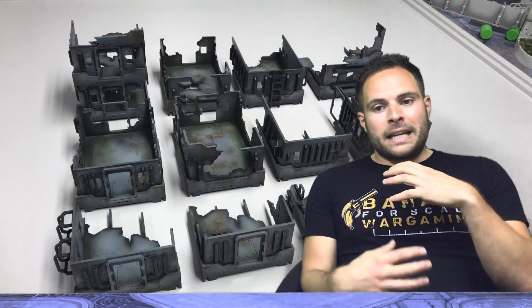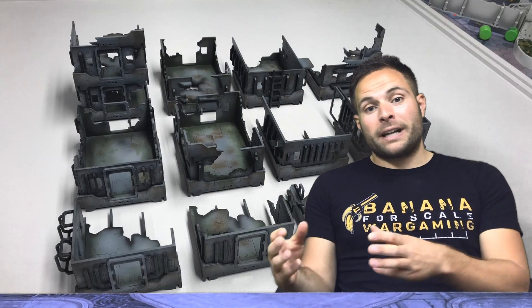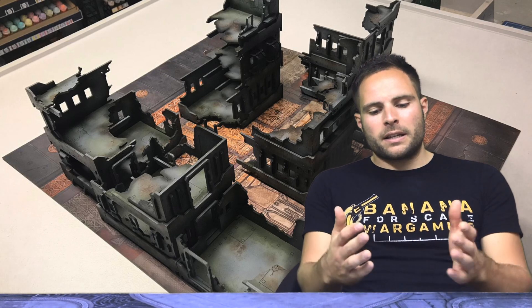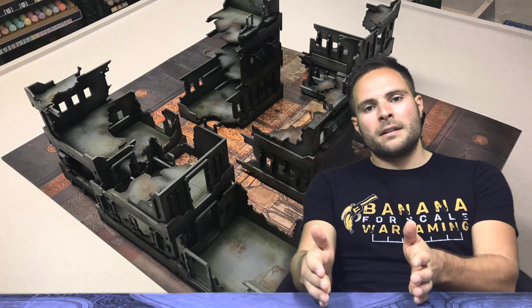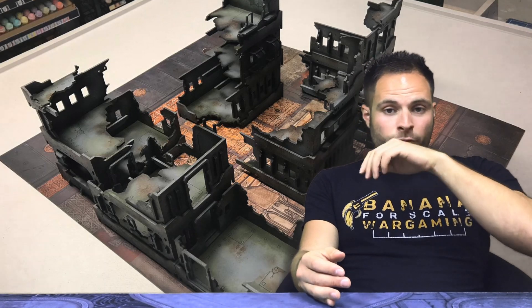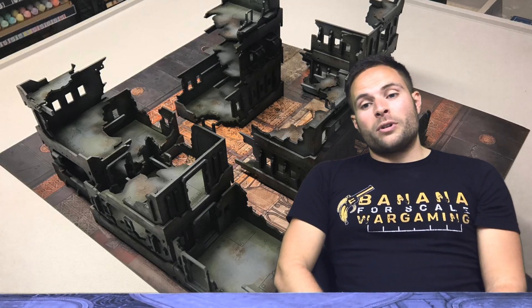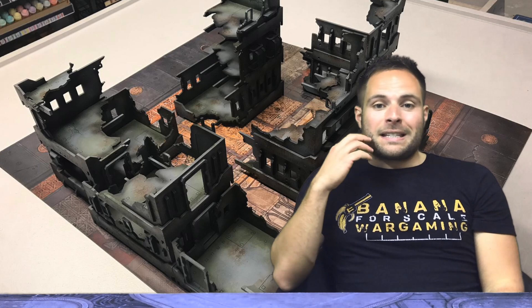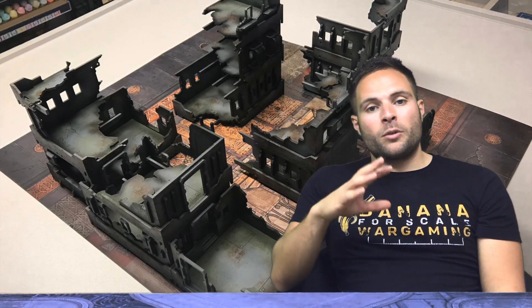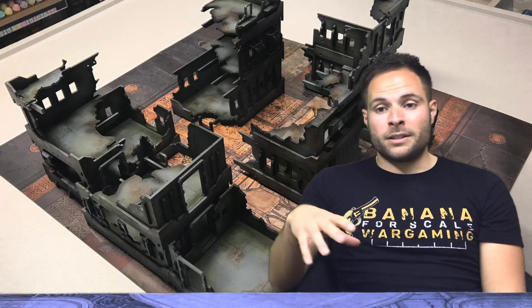Basically it's 10 ruined hablox — well, one ruined hablox is actually a ruined hablox and a half, which is pretty cool. So you're getting quite a few hablox. In one hablox you'll get two bases: one base will be full with floor and roof, and then another one with a base and two walls. It's stackable — you can get up to four, five, six floors, and with 10 ruined hablox you could easily fill a six by four board.